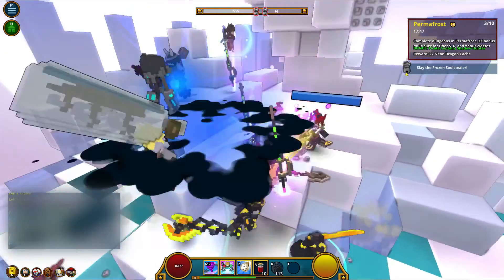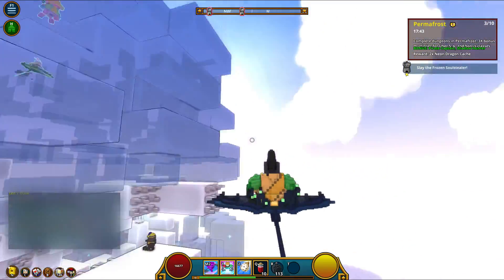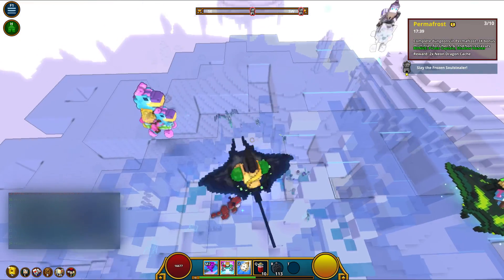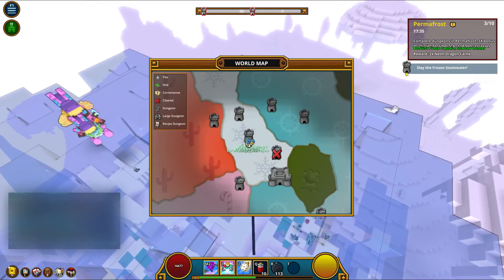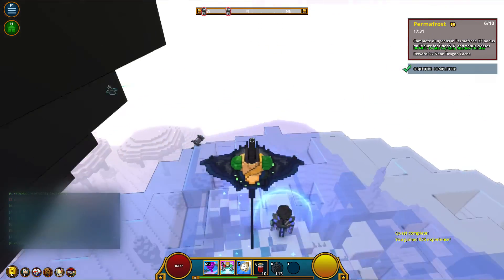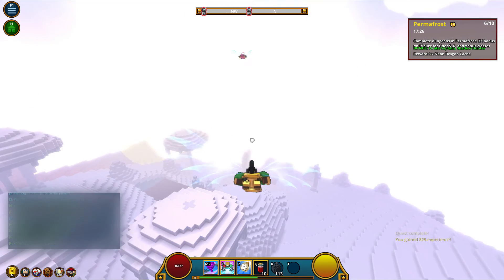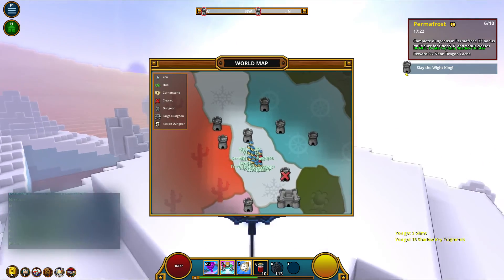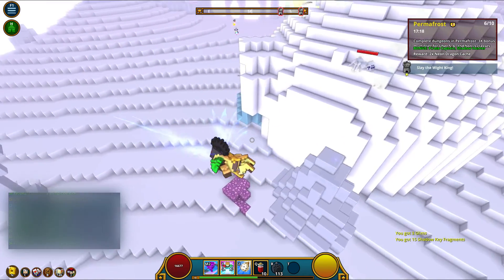Welcome back to another Trove video. In this one I'm going to be showing you guys how to get to your first mastery rank milestones — rank 20 and rank 30. These are two very important ranks because the golden thread in the top right corner of your screen is going to require you to hit these milestones to advance to the next end game quest lines. Once you hit mastery rank 30, the end game challenges unlock for you.